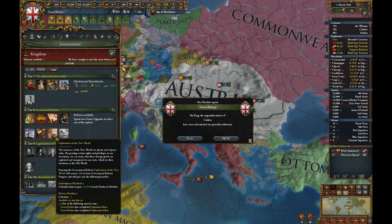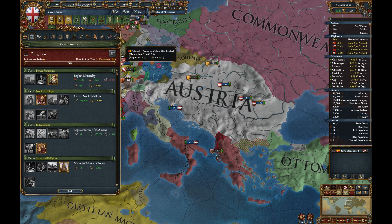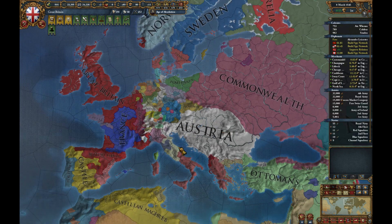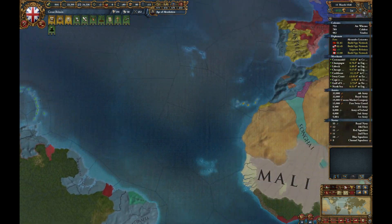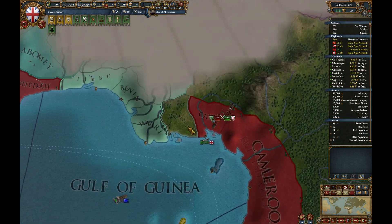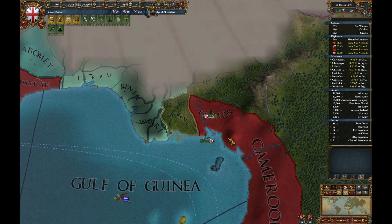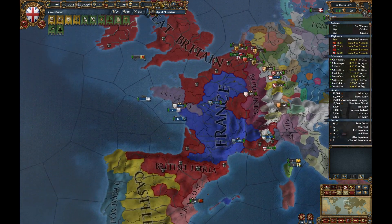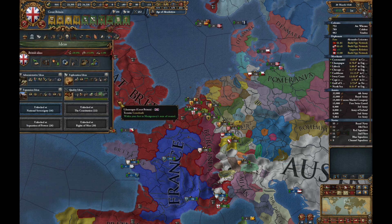Exploitation of a New World — this gives us a fourth colonist, we should definitely get that. It's not going to help us so much with the money, but it should be immensely helpful when it comes to colonising. Actually I could do with a fourth colonial army, but on the other hand I want to save the force limit for mercenaries, so maybe not.